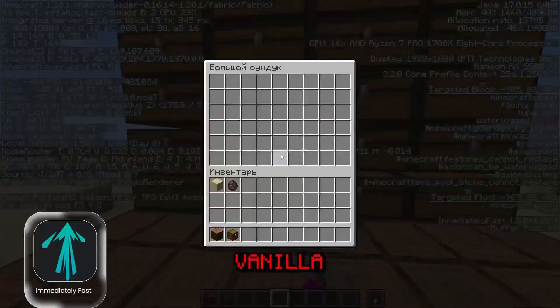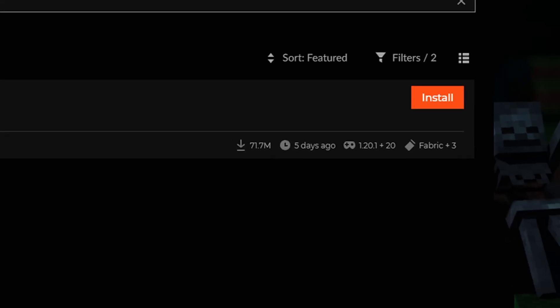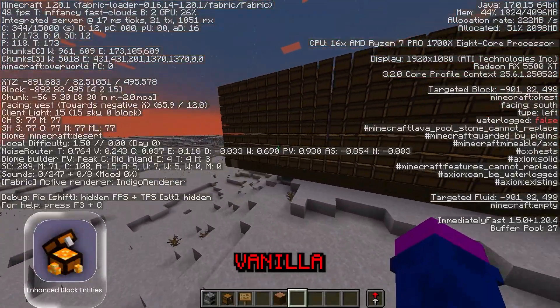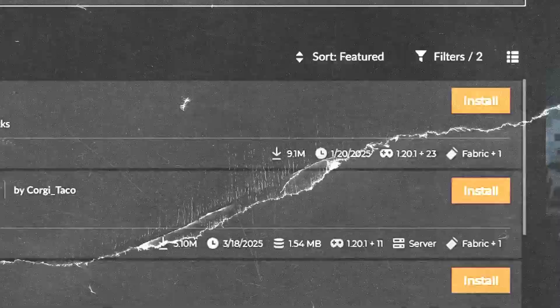Immediately Fast speeds up the rendering of chests, signs, maps — basically everything that usually lags your Minecraft. Tens of millions of players have already appreciated this mod. And the next mod works in combination with the previous one: Enhanced Block Entities already optimizes chests, furnaces, and signs while keeping their animations. 9 million downloads, and that's just the beginning.